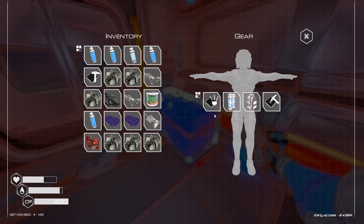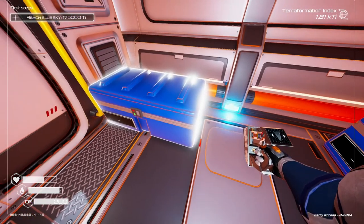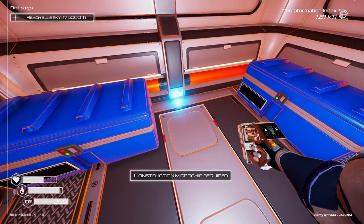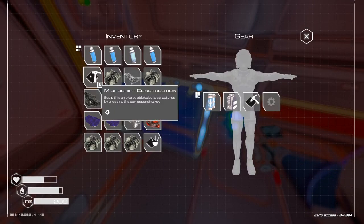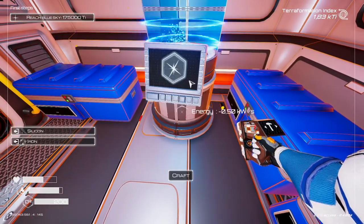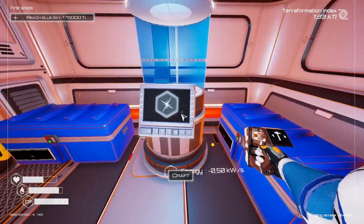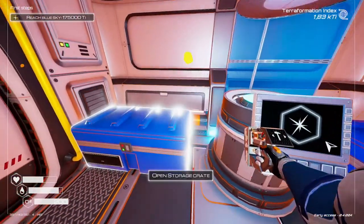There we go, now we have the space. Construction microchip required — you're killing me. I'm gonna dump some more iron. What I'm going to do is replace this guy with this guy and construct the constructor, because that actually helps me construct more stuff right on the spot.